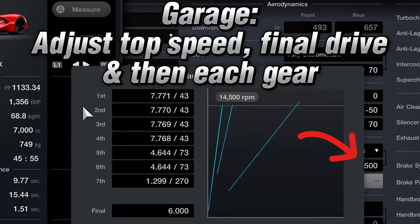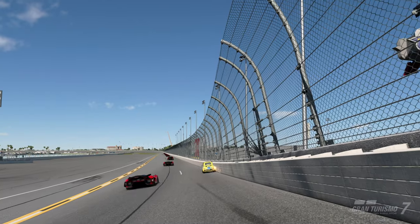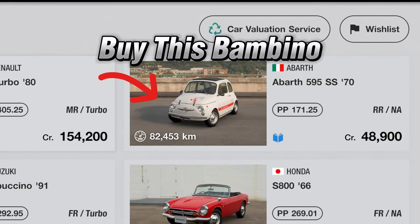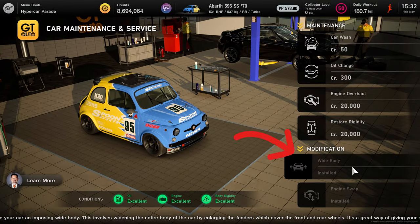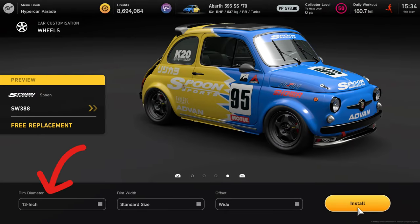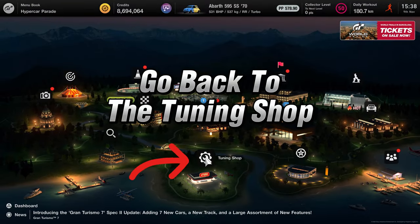Go to garage and set the gearing as shown on screen. Next up is the Abarth. You'll need to go to the used car dealership and buy the Abarth 595 SS 70 for 49k. Then go to GT Auto Service, fit a wide body and install the K20 Civic engine swap. Then in car customisation, go to wheels and install any wheels you like with the sizing shown on screen. Then go to custom parts and fit front type A and wing type A. Then go across to the tuning shop.